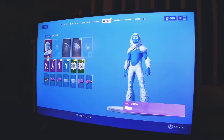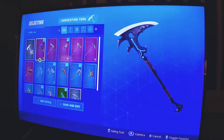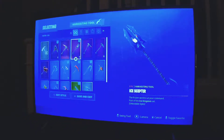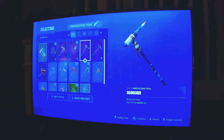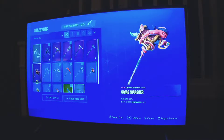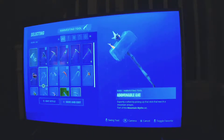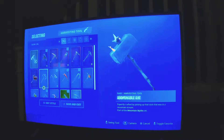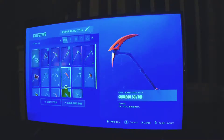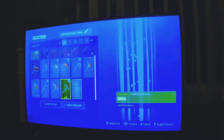And now it's time for the pickaxes. Starting at the top: we've got dragon's claw, flawless ice scepter, we've got scorcher, scratch mark, swat smasher, abdominal axe, boulder breakers, crimson scythe, crowbar, dread red.